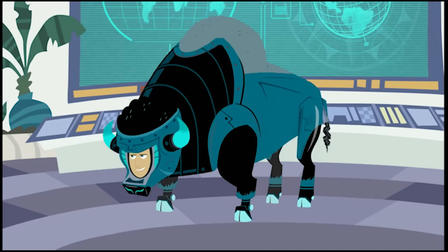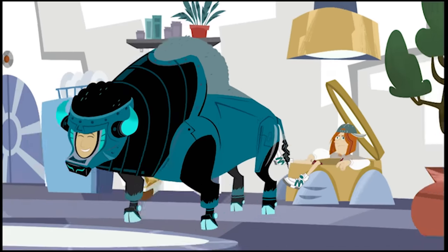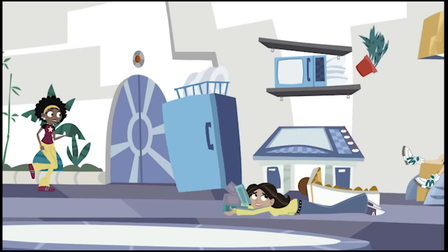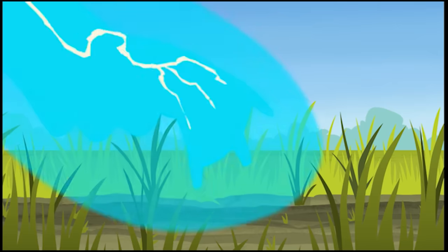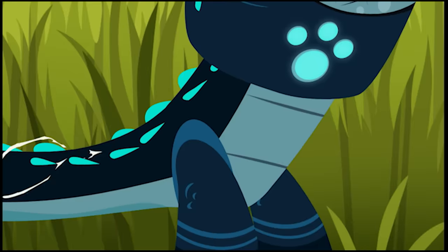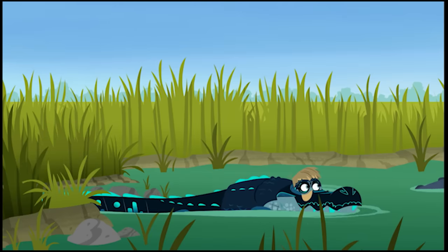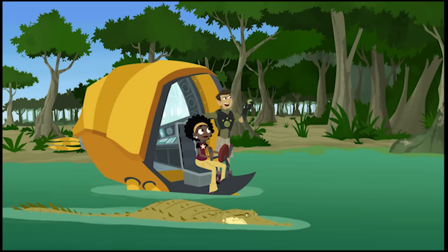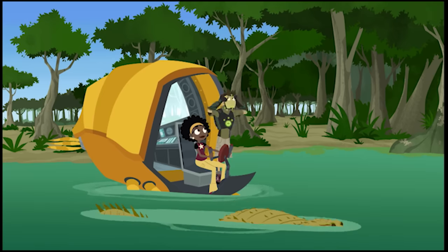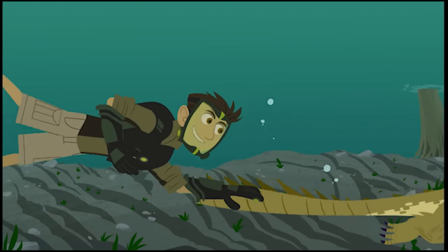Whoa, I've never felt better. I'm big and tough! Activate Alligator Powers. Now I'll go into the Alligator Hole. We gotta get back to the Tortuga fast, and I know just how to do it. Activate Crocodile Powers. Hop on. You got it.